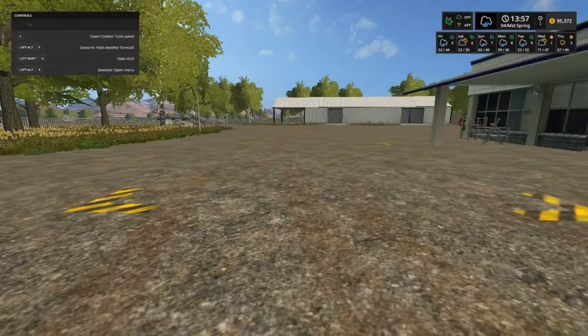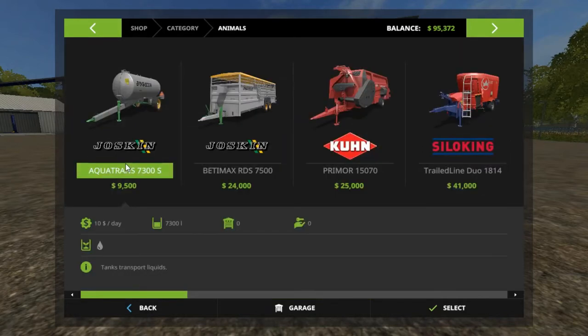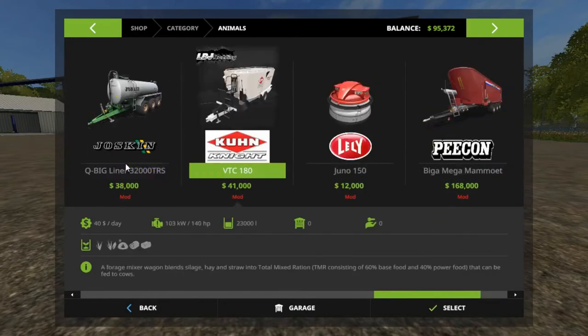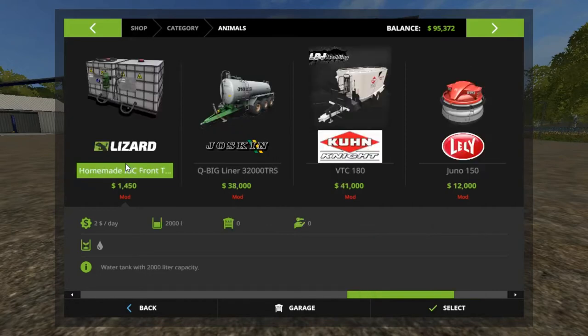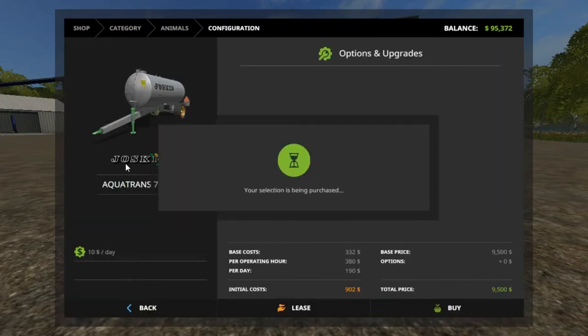We're gonna go in the shop over to the animals category. We gotta get us a water tower - I thought about going with this guy right here, 38,000, holds 32,000 liters. I know it's awfully big to be in there but it's still better than having only the 7,300. We probably could go with that, but yeah, let's go ahead and buy this guy.